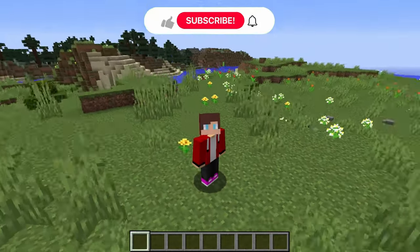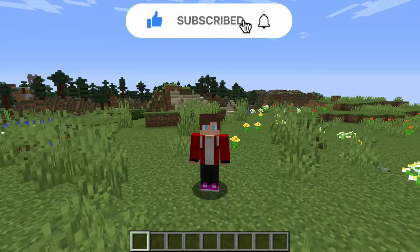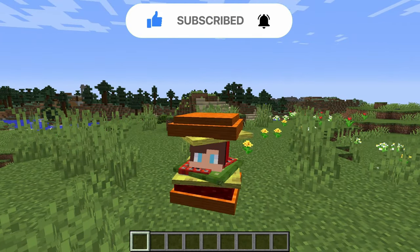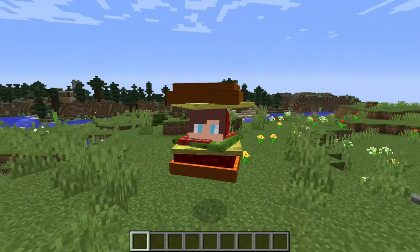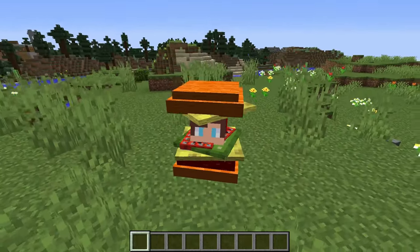In today's video, we're pranking Mikey. We're going to send him off to slay the Ender Dragon with only the help of a trusty dog. And that dog is none other than me! But will Mikey figure out that it's actually me? Or will I be able to help him on his quest without getting caught? There's only one way to find out!